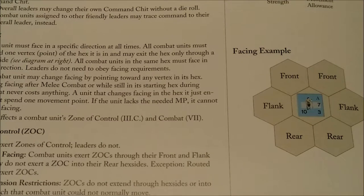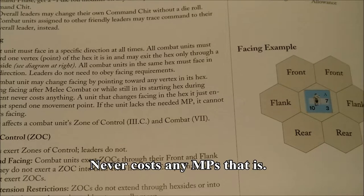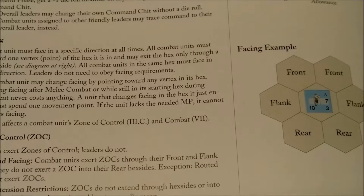Facing: a combat unit must face a specific direction at all times. All combat units must face forward one vertex of the hex and may exit only through a front hex side. All combat units in the same hex must face in the same direction; leaders do not need to obey facing requirements. A unit may change facing by pointing toward any vertex in its hex. Changing facing after melee or while still in its starting hex during movement costs nothing, but changing facing in a hex just entered costs one movement point. If a unit lacks that movement point, it cannot change facing.